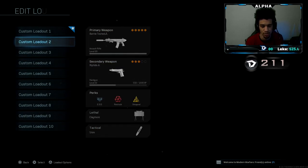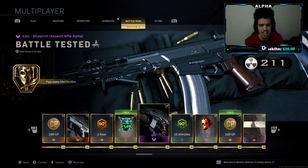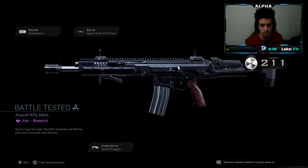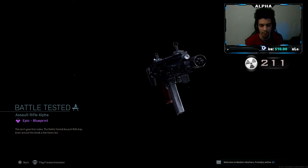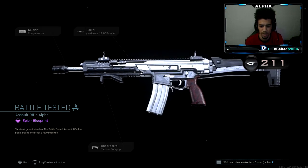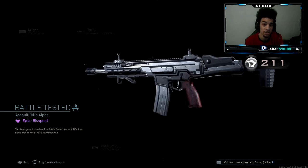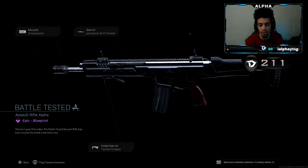I'm going to go straight to the battle pass right now. As you guys can see, I believe you get it at tier 45. This is the Battle Tested — this is like the original variant of the gun. It has like the wooden grip or whatever. It looks pretty nice. You guys will be seeing a few tactical nuke gameplays here with this bad boy.